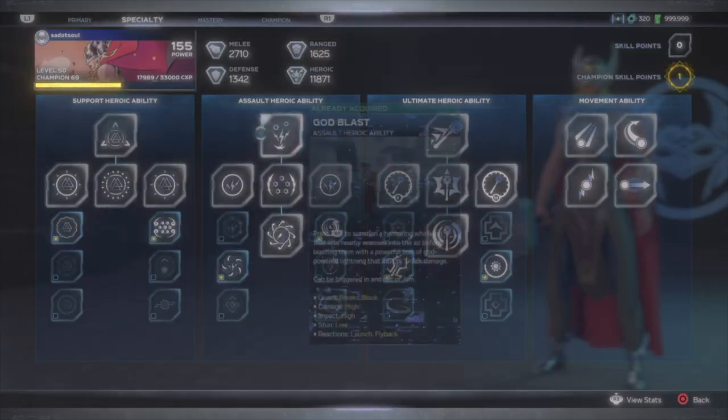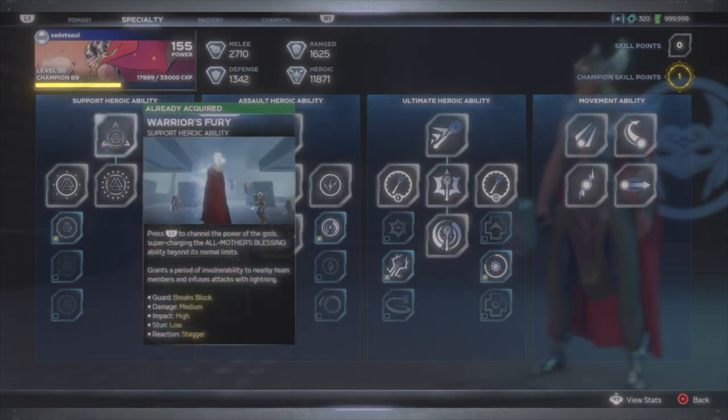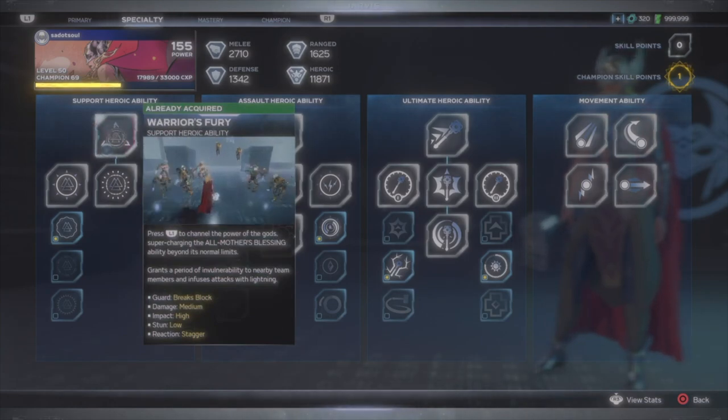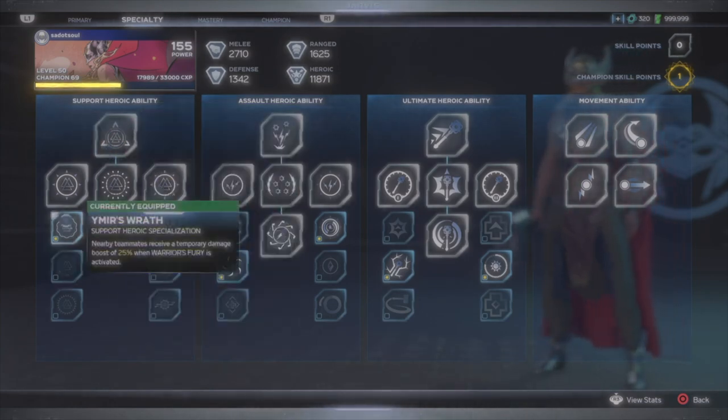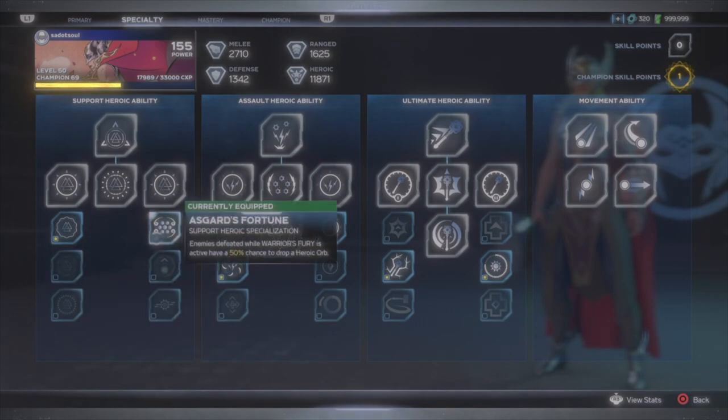Starting with the heroics, Jane's first two heroics are the same as Thor's: Warriors Fury and God Blast. Warriors Fury allows you and nearby allies to be temporarily invincible and infuses Jane's attacks with lightning. For the first skill I'm using Ymir's Wrath to give my team a 25% damage boost. Depending on your team, you can also use Hell's Discretion to revive them if they're down, but I usually stick with the damage boost.